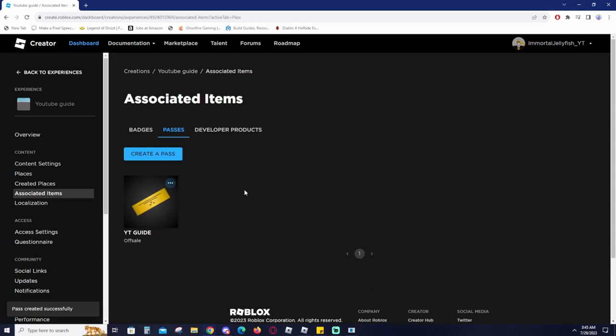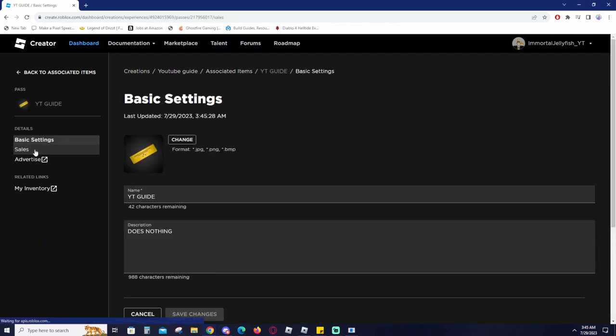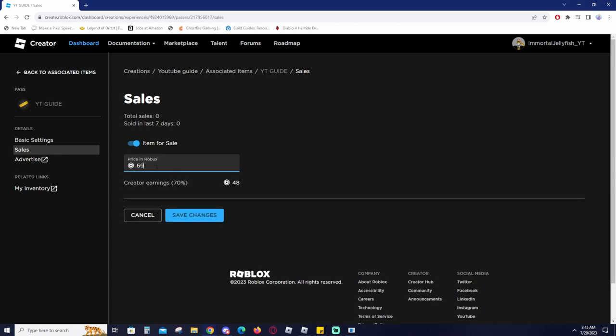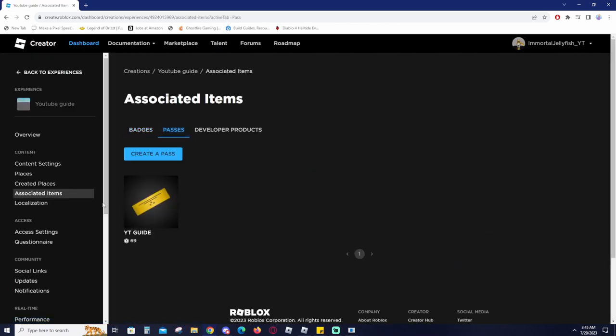Once the pass is created, click on the pass itself — not the three dots. Go over to sales, put the item for sale, and set your price. I'll set this one at 69 Robux. Hit save changes. If you want more price options, go back to associated items and make more passes. We now have our game and our YouTube pass tied to it.